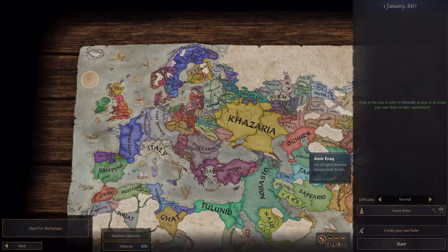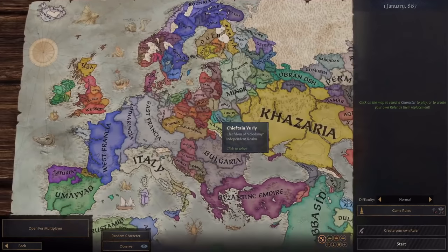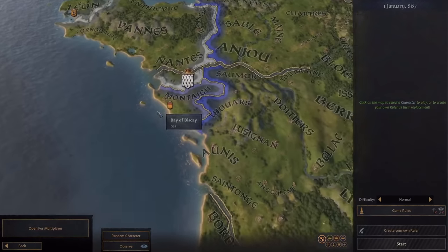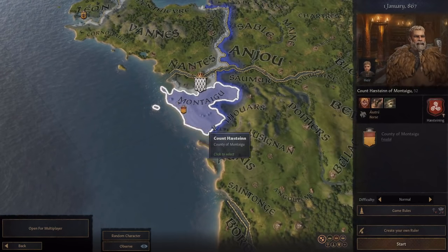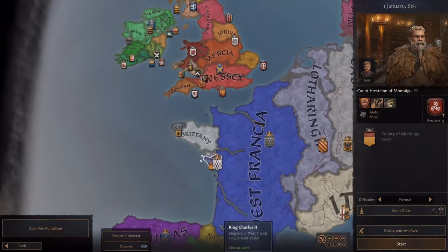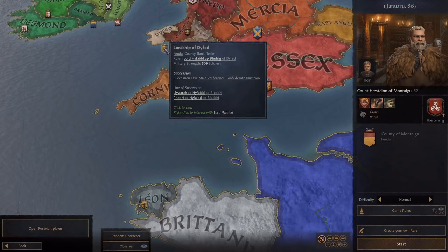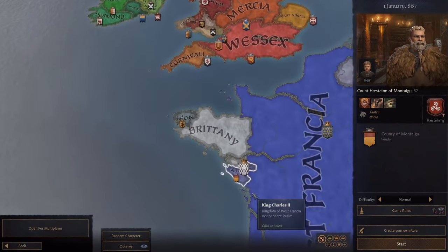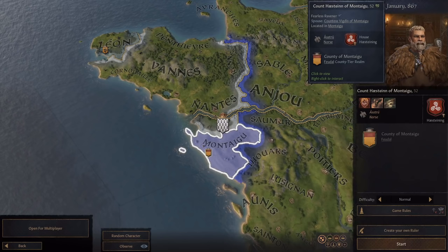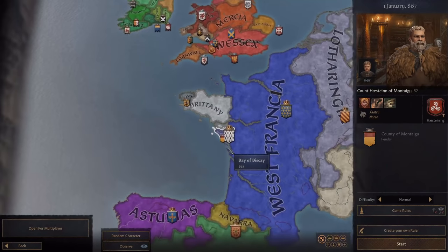The first thing we're going to have to do is choose somewhere to start. Considering it doesn't really matter how big our empire is, we just want to create the perfect line of rulers. I'm going to find somewhere that has good traits already. This small county, Montague, has a character who starts with quite a big army. Normally places that are just counties will have incredibly small armies - this county only has 500 troops - but Montague has 3,700 because Count Hastin starts with around 3,000 special Norse units, so he's always a really fun place to start.